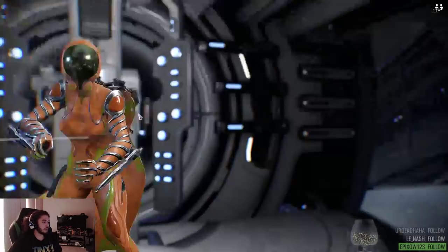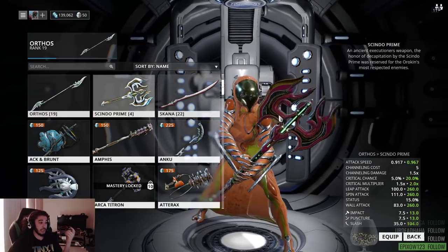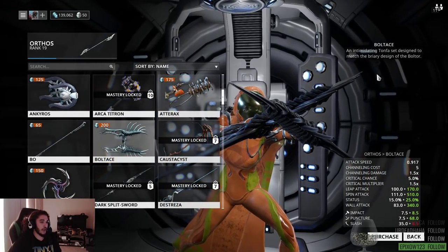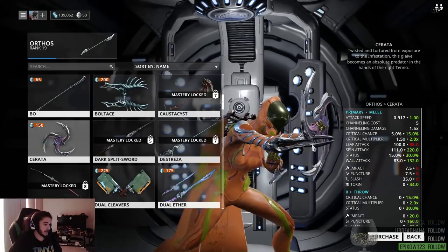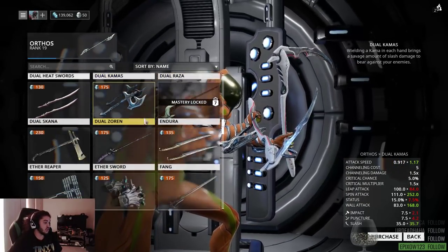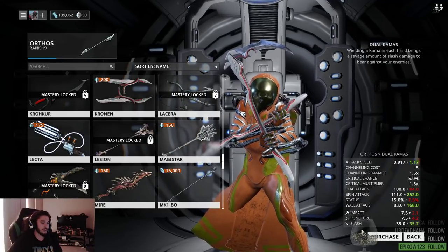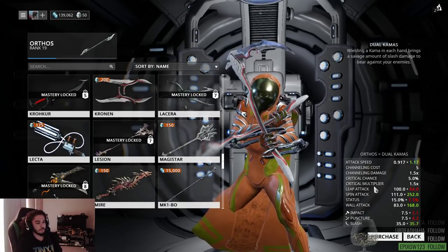The same goes for your offhand and your melee weapon — there are so many different kinds. For melee: you've got a really slow two-handed axe, a quicker one-handed sword almost like a katana, a whip, a tonfa which looks like a melee punch weapon, dual gigantic cleavers — so many different kinds. Each one may have special properties: impact, puncture, slash, leap attack, spin attack, wall attack, and status. There are a bunch of different attributes tied to the weapons.